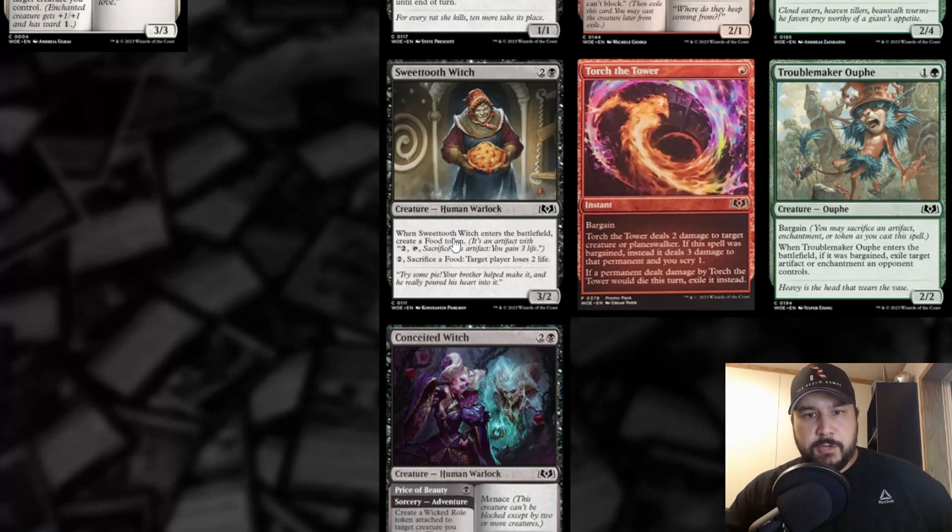Sweet Tooth Witch — two and a black, human warlock. When Sweet Tooth Witch enters the battlefield, create a food token. And it has: pay two, sacrifice a food — target player loses two life. It's a 3/2. So it's basically reverse food: instead of you gaining three life, you're making a player lose two life. Foods have been getting a lot of traction lately and maybe you could make a reverse-food burn deck. It's cool though.